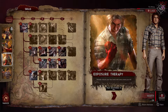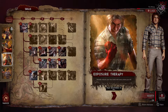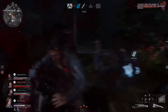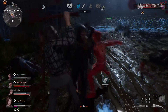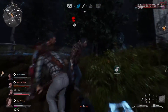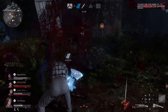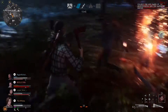Then we get to Exposure Therapy, and a lot of people are asleep on this one. Every time you kill an enemy, you reduce your fear by five. Now that alone isn't a big value, but it does add up. And frankly, this alone makes me not really have to worry too much about my fear whenever I'm playing Scotty, unless I'm getting swarmed specifically by the demon. I can always focus on the task at hand.